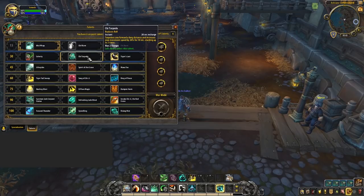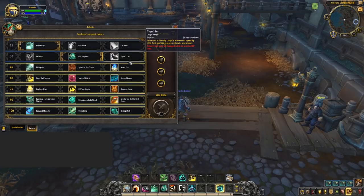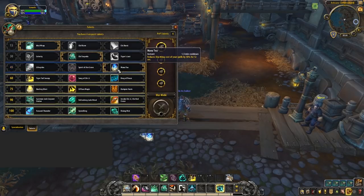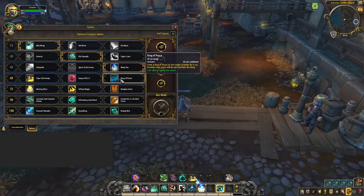Next up is your mobility tier — again there is really only one option and that's Chi Torpedo; this extends the length of your roll and also increases your movement speed afterwards, great for kiting and for pushing to be aggressive in some compositions. Tiger's Lust can also be considered, mainly when playing melee cleaves and up against classes with an abundance of roots, as it can help your DPS partners with uptime. On the level 45 row, we've once again only got one option and that's Mana Tea — by far the best talent in this tier and a great mana saver in such a mana-important meta, perfect for combining with your Way of the Crane.